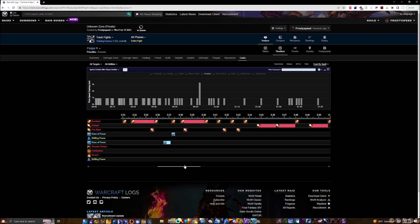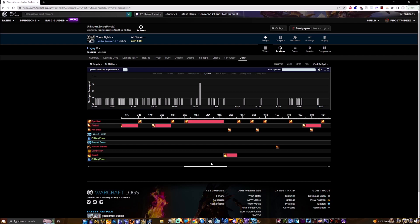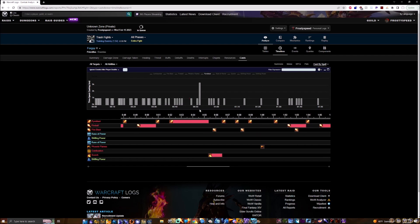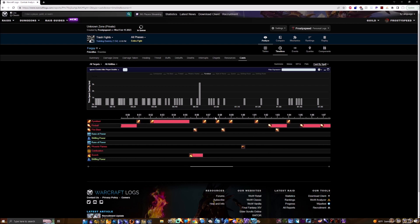SKB sequences are pretty scripted — you'll do them every time. There are heating-up SKBs and non-heating-up SKBs, based on your current status when casting your Pyroblast for SKB. For the non-heating-up SKB, the sequence is: Pyroblast into Scorch, Fireblast, Pyro, Pyro — that's one Heating Up plus another giving you a Hot Streak. Then: Fireblast, Pyro, Phoenix Flame, Pyro. Count the instant-cast Pyros — you do four. Remember: non-heating-up SKB equals four instant-cast Pyros in Combust.